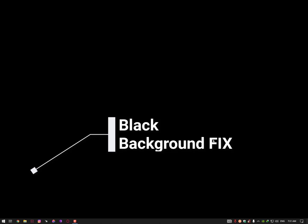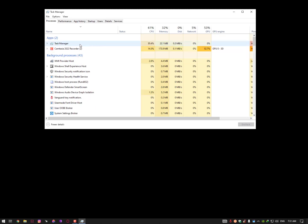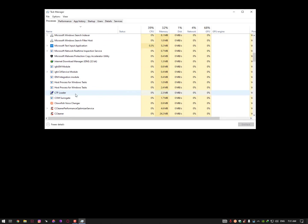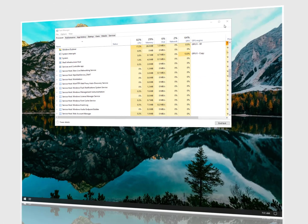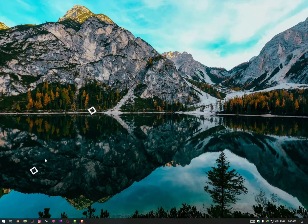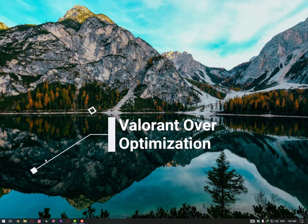If you get a blank screen issue after applying these settings, simply right-click the taskbar, open Task Manager, find Windows Explorer, right-click it and select Restart. That's it. Now the last step is the most important for Valorant players.